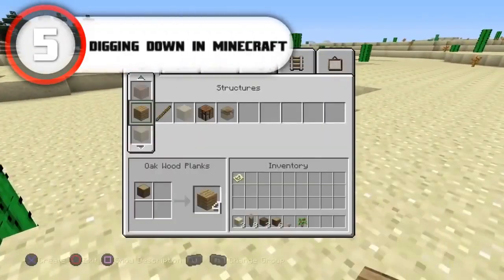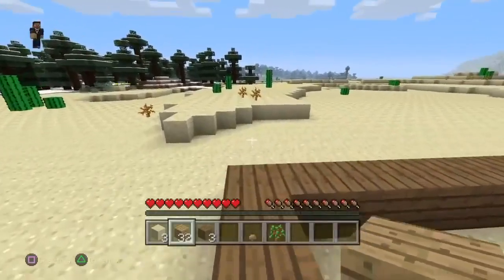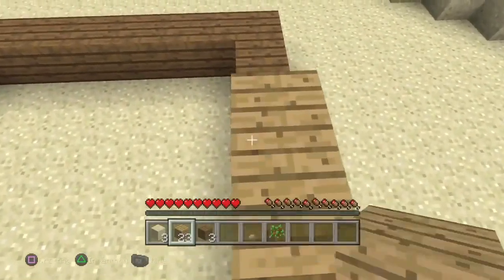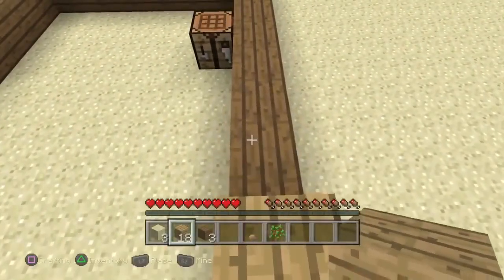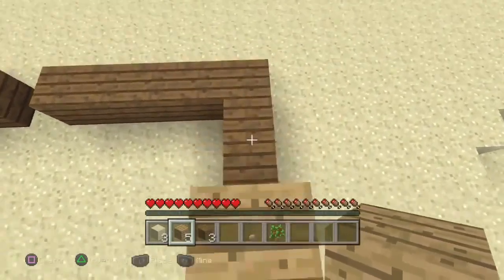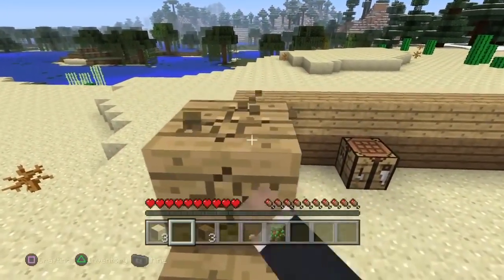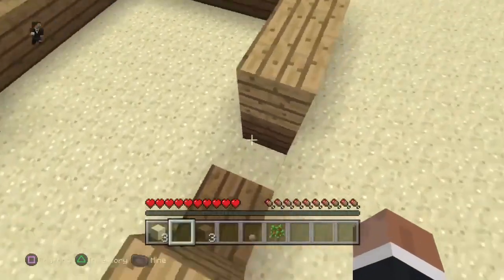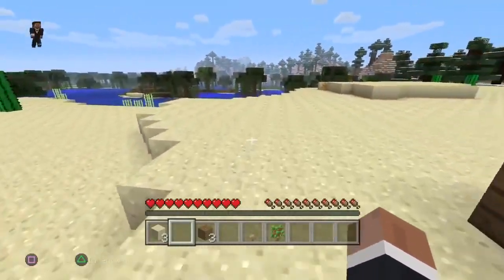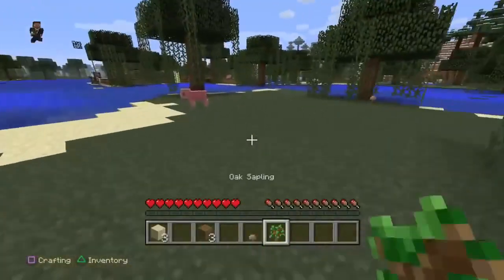We are getting into the top 5 — at number 5 we have digging straight down in Minecraft. Minecraft is the most popular game in the world with over 122 million copies sold, but you'd think fewer people would still be making this mistake. While you may be tempted to dig downwards since the rarest resources are further down, digging too far will either send you plunging into the abyss or drop you into lava — both kill you instantly and force you to start over. If you really want diamonds, dig yourself some stairs, go to Y12, and start strip mining. Or find a cave system, but don't get lost.